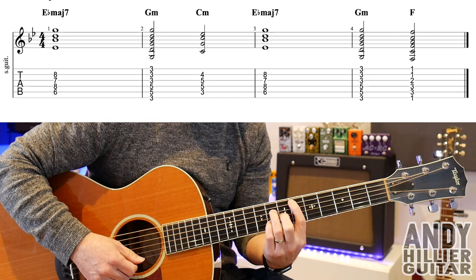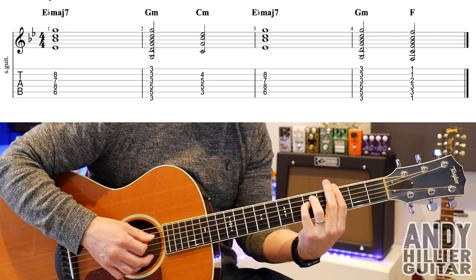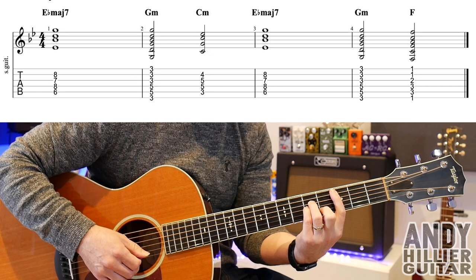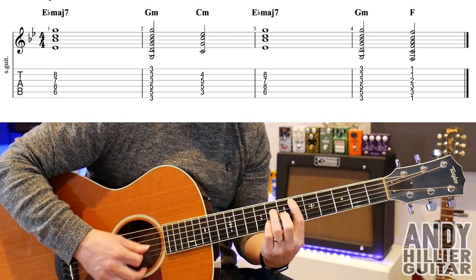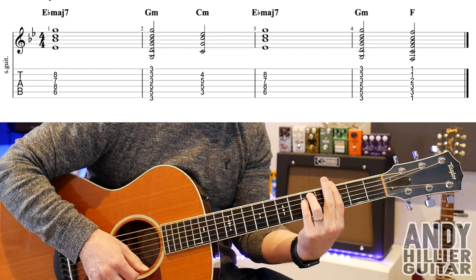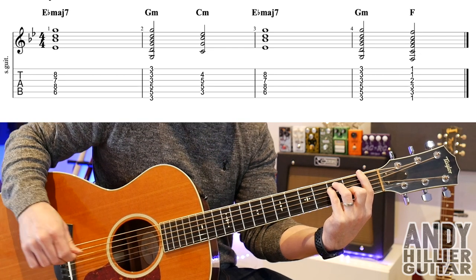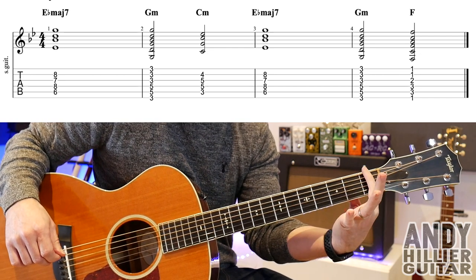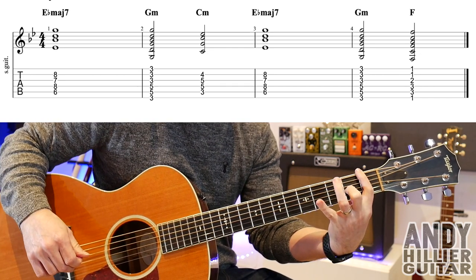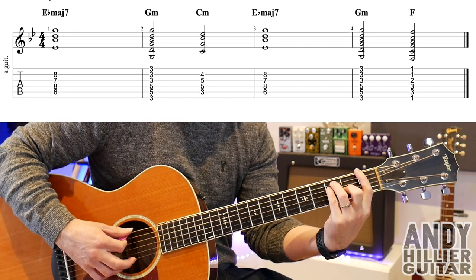So you've got Ebmaj7 for 4 beats, Gm for 2 beats, and Cm for 2 beats, then it goes back to Ebmaj7 for 4 beats, then Gm for 2 beats, and then F for 2 beats. The F chord is your first finger barred across all the strings on the 1st fret, second finger G2, third finger A3, little finger on D3.